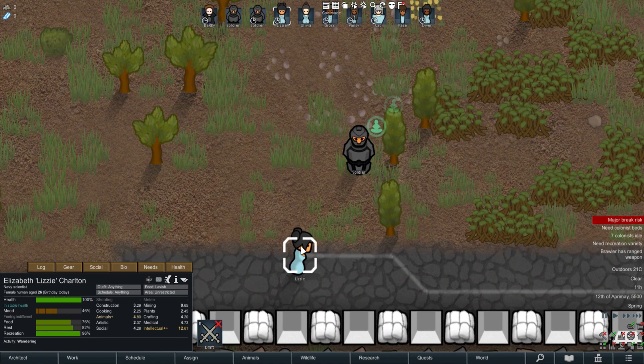So this is the RimHUD. I've got Lizzy over here and you can see the details of her health — unstable health — her mood, and the feeling of indifference which is just a trait of her mood. It tells you exactly why she's feeling that way: 8 lavish meal plus 12, initial optimism plus 10, and then her food, rest, and recreation, which is pretty cool.